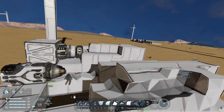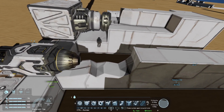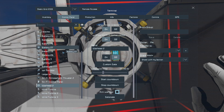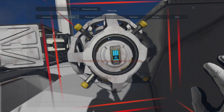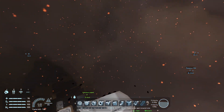I'd assume all the other thrusters will explode it too. So I put this warhead next to an atmospheric thruster, armed it, turned on the atmospheric thruster — and sure enough, it explodes eventually as well.